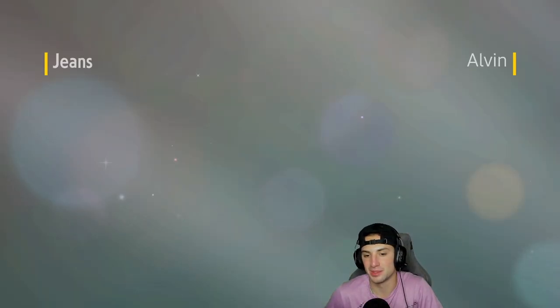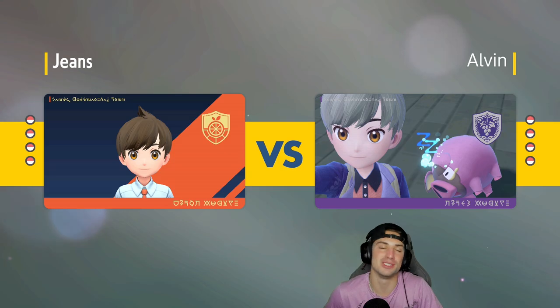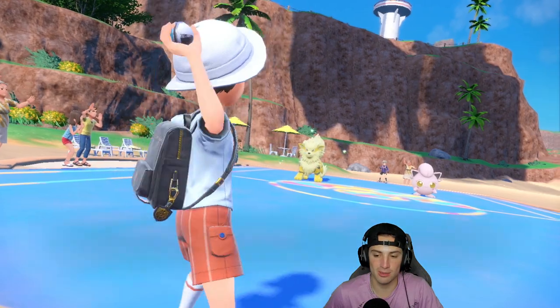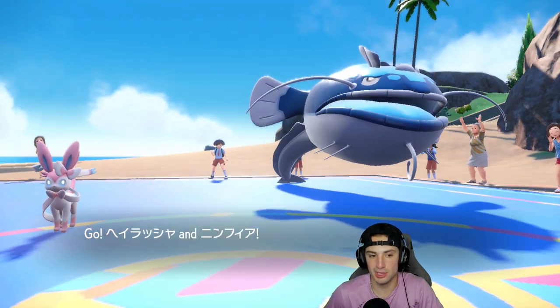I really wanted to use Tera on Don Dozo last match — seemed like a good time — but Urshifu in the back end always does me dirty. It's just so powerful, outspeeds and can one-shot pretty much any Pokemon. Arcanine is going to come out for a lead alongside Scream Tail — Screamy Scream Tail — and they Intimidate me, but I'm Oblivious. Love it.